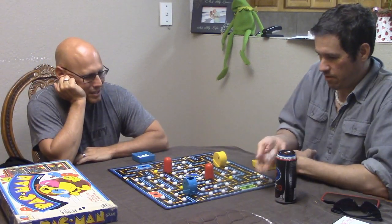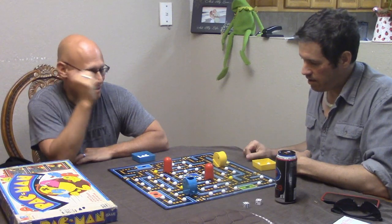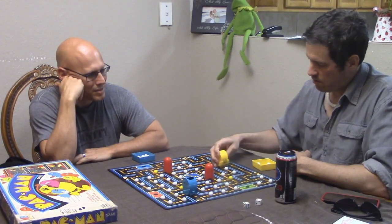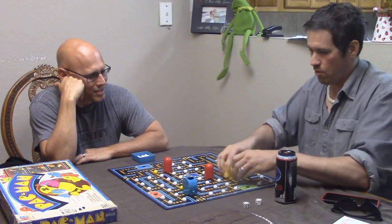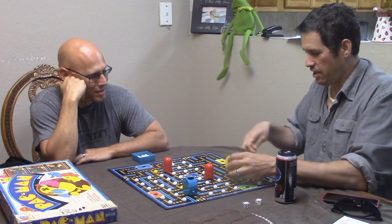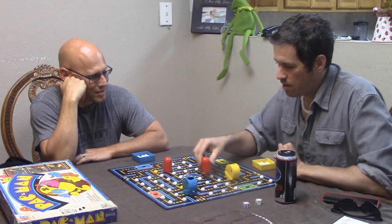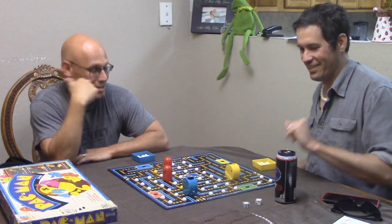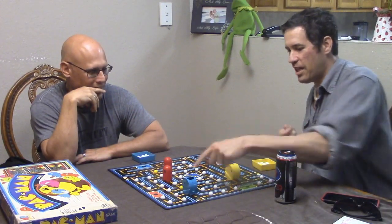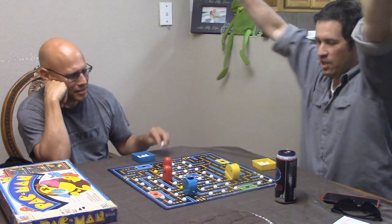All right, here we go - it's going to start getting interesting once we lose up some of these marbles. One, two, three, four. You've got a few of those yellows in there. I've got two yellows but I can't do them yet. Because one, two, three, four - no, four going that way. Because you've got that blue wall there. There are blue walls here on the board - you can't go through them, you've got to follow the little path.